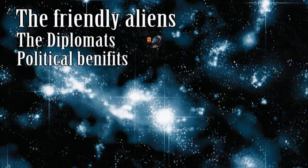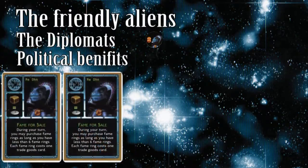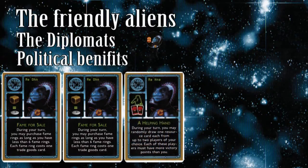The friendship cards you can get with the diplomats are the most unusual. Fame for Sale lets you buy fame rings with trade good resources, though you may not purchase any more if you already have 6 fame rings. The Helping Hand lets you, during your trade and build phase, select up to 2 other players that have more victory points than you and draw one card at random from each of them. If only one player has more victory points, you can only draw one card; if no one has more victory points than you, you are out of luck.